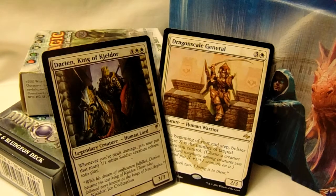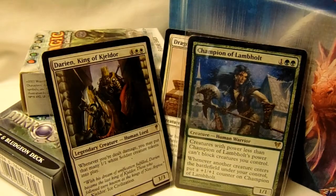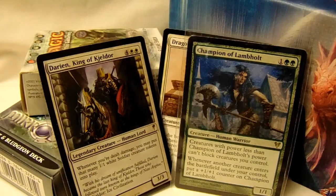Or you can do something like a Champion of Lamhold, because then whenever creatures are popped out, she gets bigger. And then whatever you buff with Dragon Scale just won't get blocked, so you know you're going to hit for more, and that's almost a guarantee.